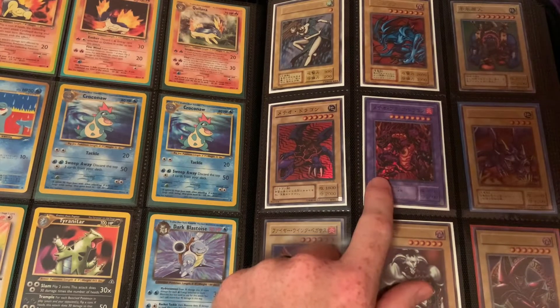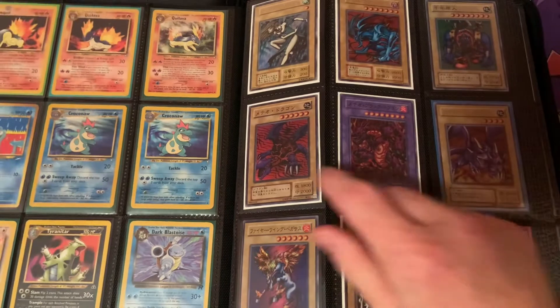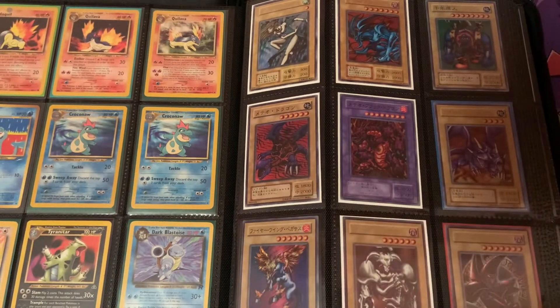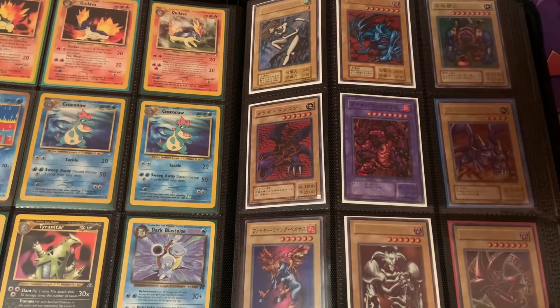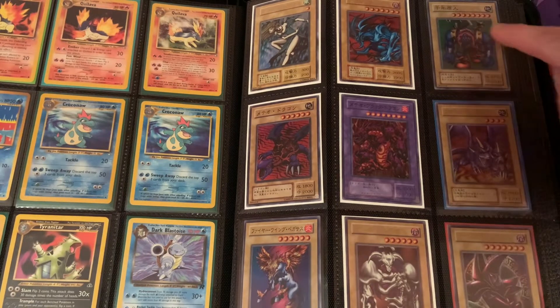Black Skull Dragon, Meteor Black Dragon — one of my favorite cards of all time, actually. I have quite a few of them on the next couple of pages. A cool altar, a Two-Headed King Rex, Meteor Dragon, Firewing Pegasus — I think that's his OCG name — Summon Skull, the Red Dark Magician, and Sengengen.